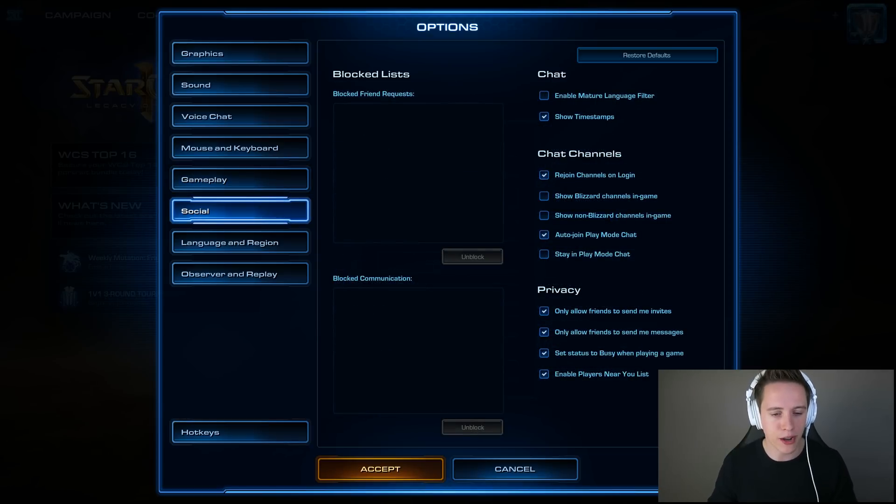Next up, we got the social tab. Not a whole lot of things I would highly recommend changing here, but one thing I would recommend is under privacy — set status to busy when playing a game. What this basically means is that as soon as you enter any kind of game mode, you will be set to busy and any friends on your friend list can't actually message you at the time, which will allow you to be more focused on your actual game.